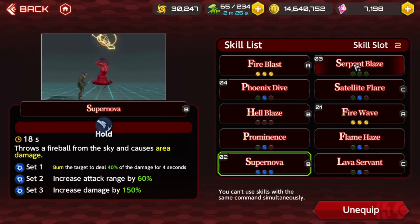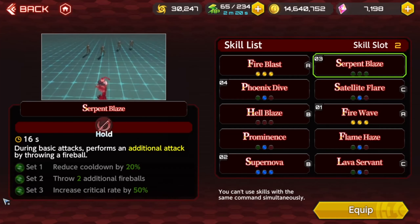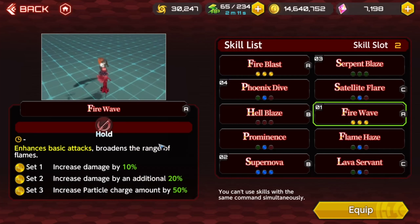Oh man, I can't wait to see this now. And then Serpent Blaze to help with trash clearing, even though it's not empowered — that skill's still OP. It just triggers off the attack. And then of course using the fire wave.